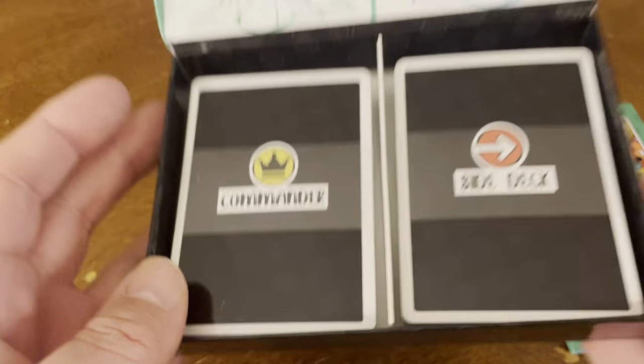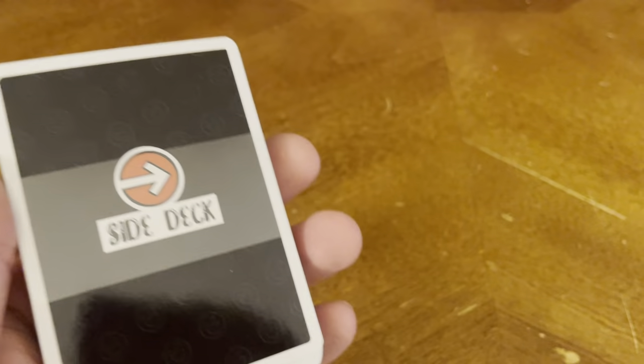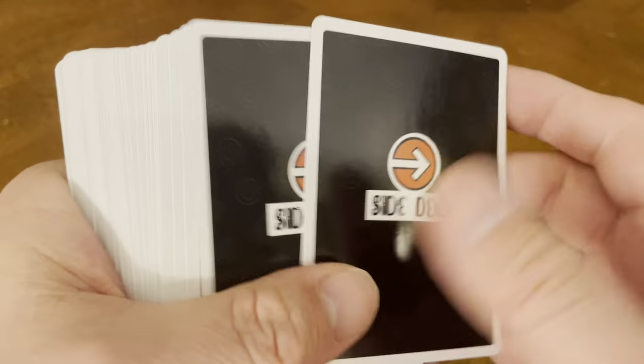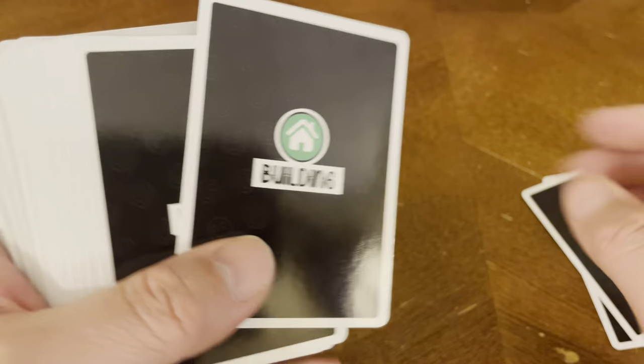Inside the box you get two decks of cards. Taking a look at the first one, it says side deck — we've got the commander card. Then we've got the side deck cards. And we've got a building card.